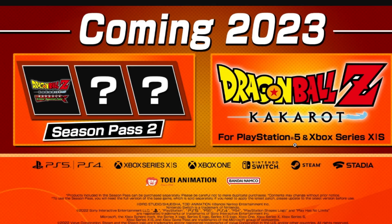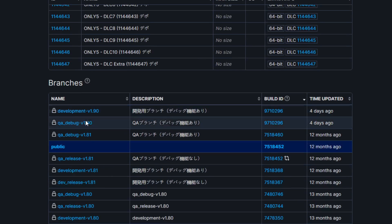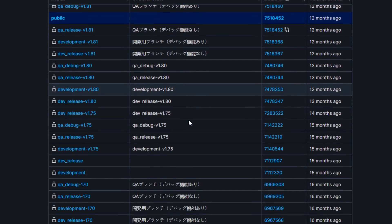I want to discuss what we could see in this upgrade because I strongly believe we could see more than just a graphical upgrade. On the Steam files side, I've been getting messages and DMs about this — they are in development for update 1.90. It's just quality assurance; the branch code doesn't tell us what it is, but it is in Japanese, which the major updates tend to be. Version 1.70 made way for the Trunks DLC and added cards to Card Warriors.